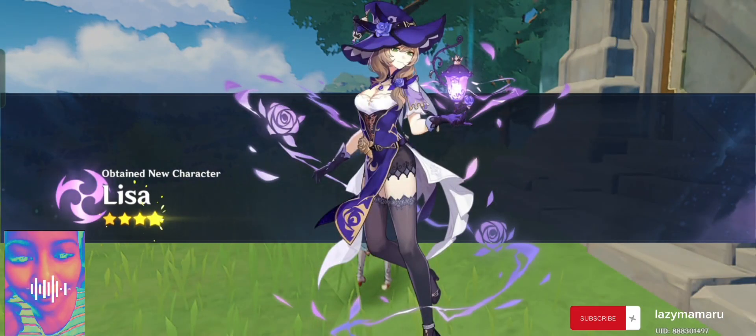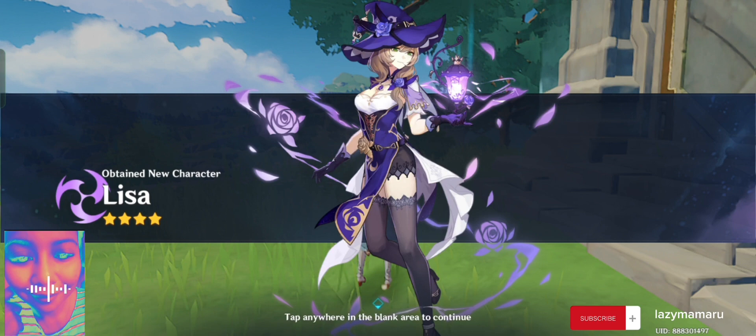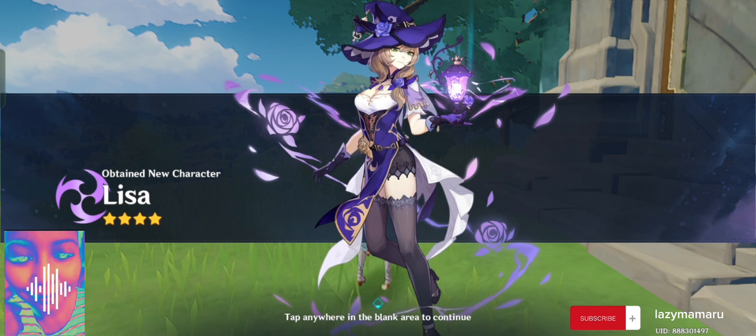The wind comes normal in Mondstadt and we have the free character Lisa, guys — the power of electro. Thank you for watching, guys, and good luck for your next game. Please support me by liking and subscribing to my channel. See you soon, goodbye, and have a great day!